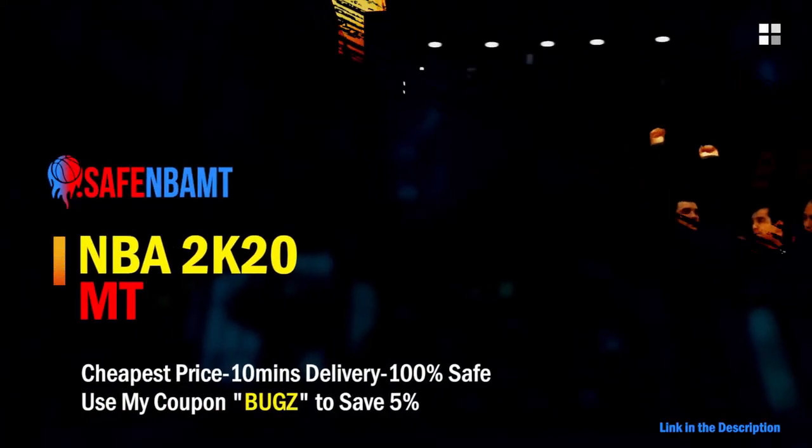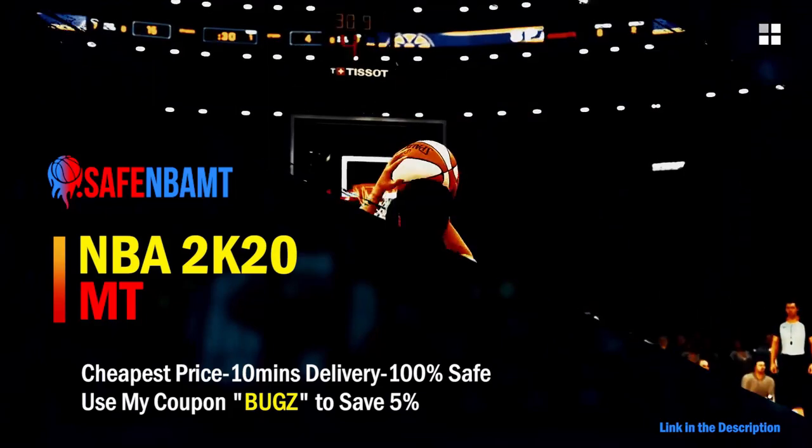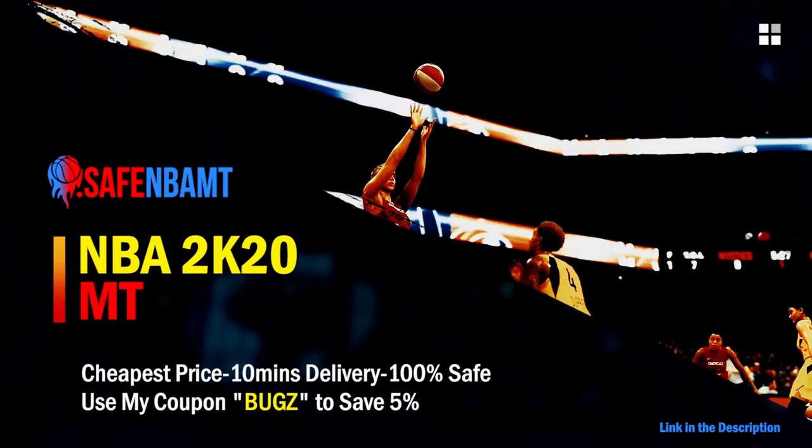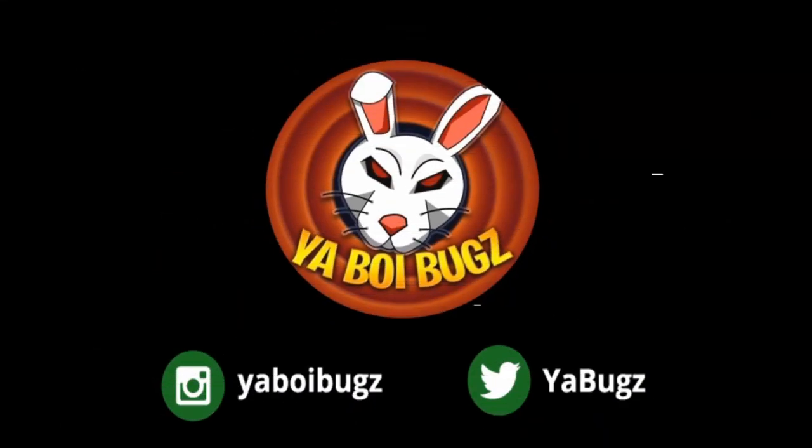If you want cheap, fast, and reliable NBA 2K20 MyTeam coins, head on over to nbasafe.com and use code BUGS for five percent off at checkout. If you guys want some cheap MT, make sure to hit me up on Instagram and Twitter for the fastest and most reliable purchase on the internet right now.